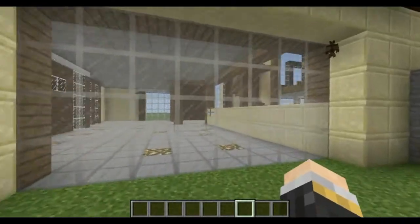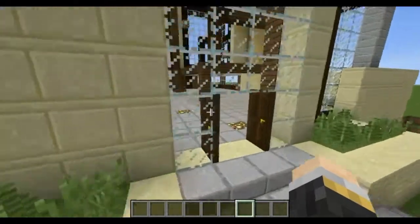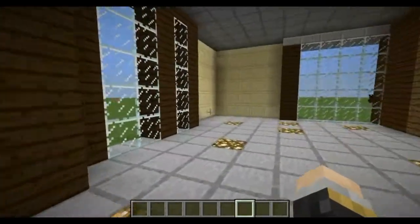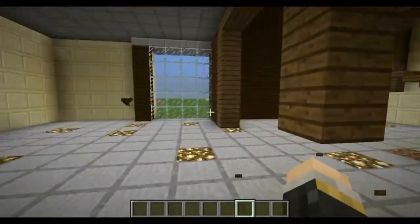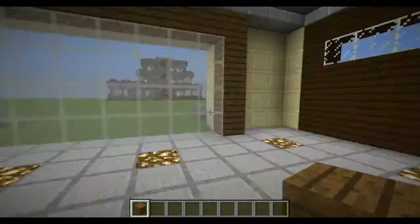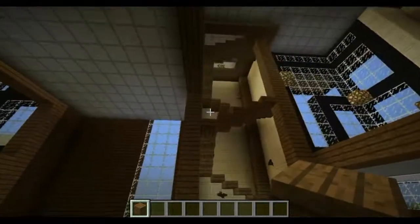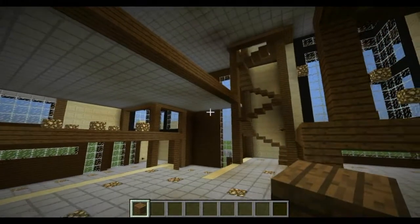This is supposed to be a garage, but I couldn't figure out how to do a garage door, so just glass should work fine — make it a window, I guess. There's loads of space here for machines, like this corner, that corner. And even if the stairs are in that place and you have the platforms differently, you can make a lot more space.